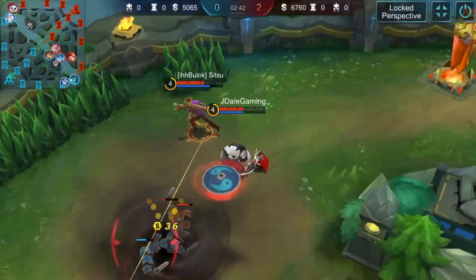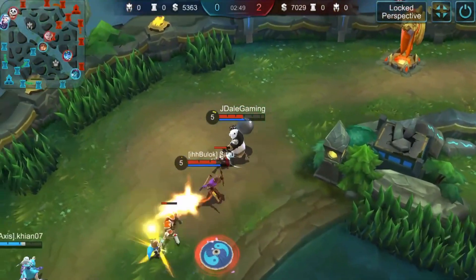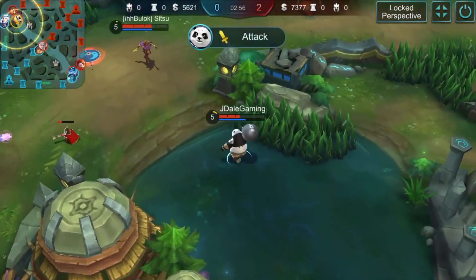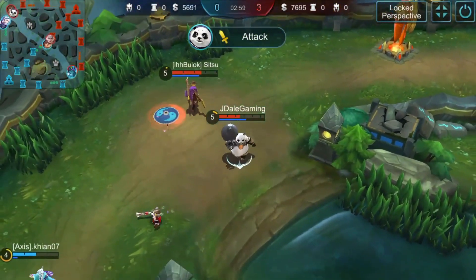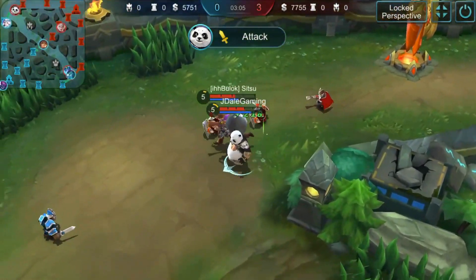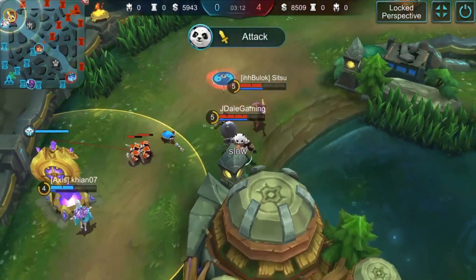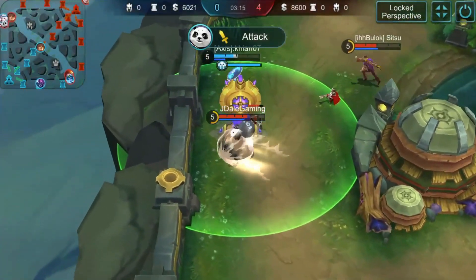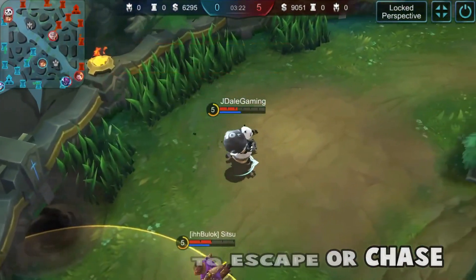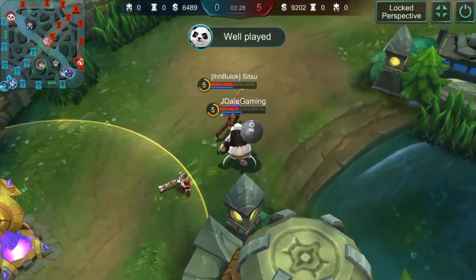Akai's first skill is called the 1000 Pounder. It has a cooldown of 14 seconds and a mana cost of 50, which is not a problem for Akai. Akai jumps into the target area dealing physical damage to enemies on landing and slows them down by 55%. Basic attacks also deal an extra 50% damage for the next three seconds. This skill is great for escaping or initiating on an enemy and provides good crowd control.